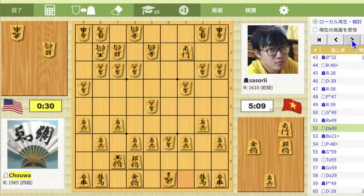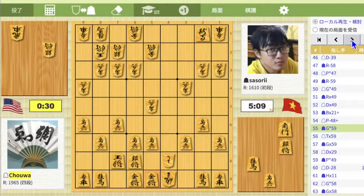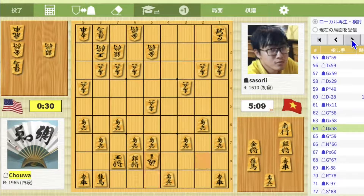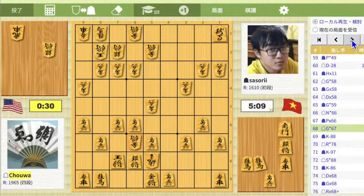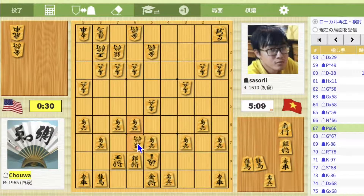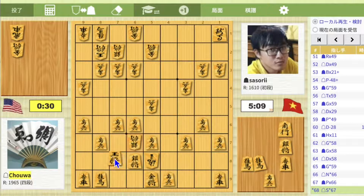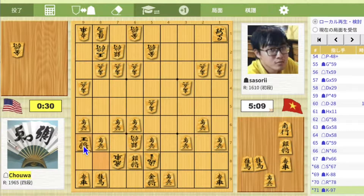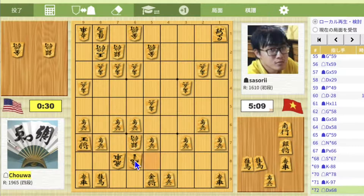On move 68, after taking a lot of material, Gold drop 6-7 was played. But Silver drop 6-7 was better. Then King to 8-8, Rook drop 7-8, King to 9-7, and Dragon takes 6-8 will be a threat mate.